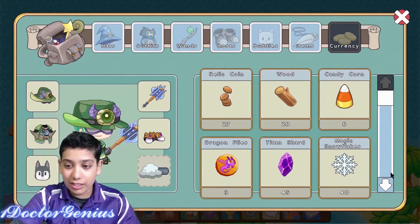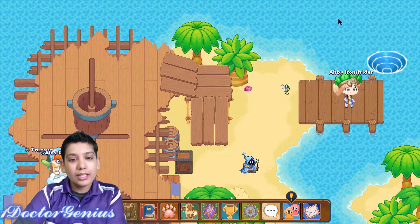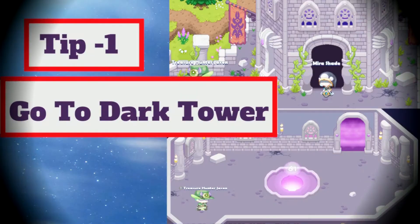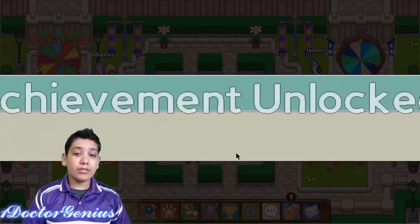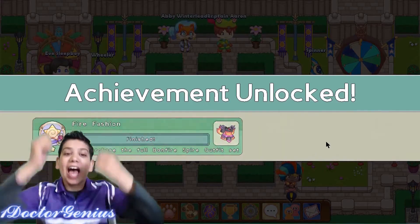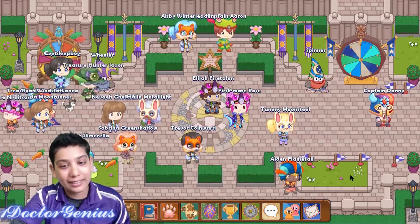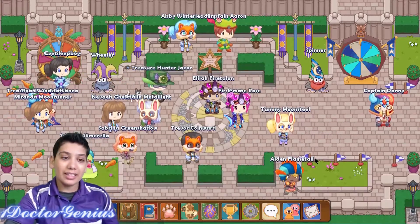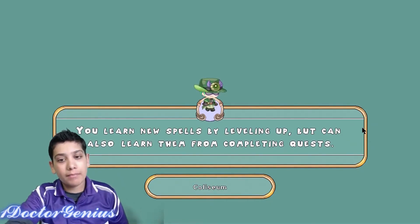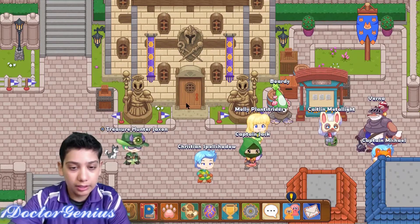Those conjure cubes are very helpful. Now I'm going to give you guys a Prodigy tip. Do you wonder how to level up faster? Here's your tip: the first thing you can do is go to the Dark Tower and battle there. Yes, a conjure cube just helped me with that. You can go to the Dark Tower and do some battles and you will get some money from there.